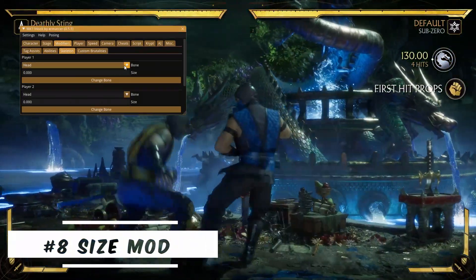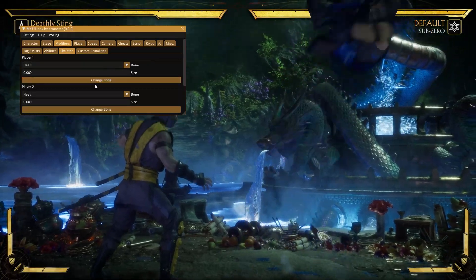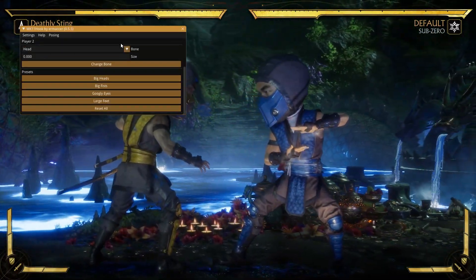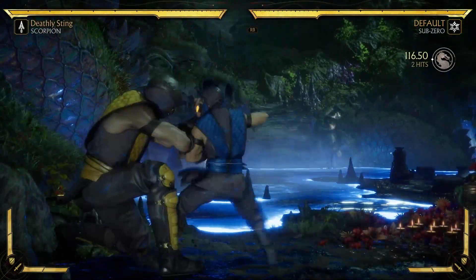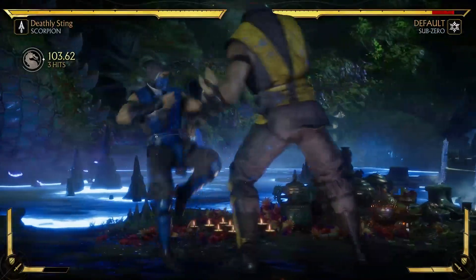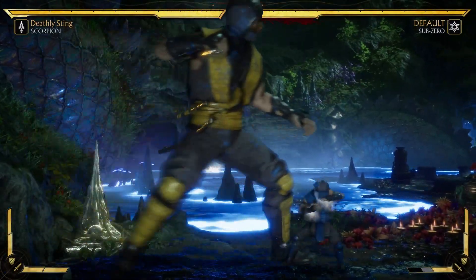Coming in at number eight is the Size Modifier. Just like the Speed Modifier, it's pretty self-explanatory — you get to change the size of either character. This means you can change any part of the body: their head, hands, arms, legs, feet, basically anything. You can make them a giant or you can make them really tiny. I had a couple of videos where I created giant characters versus miniature-sized characters, or just too many characters fighting against each other. It's a pretty fun mod if you're bored or just want a quick laugh.